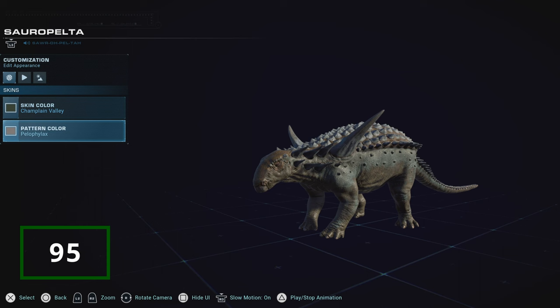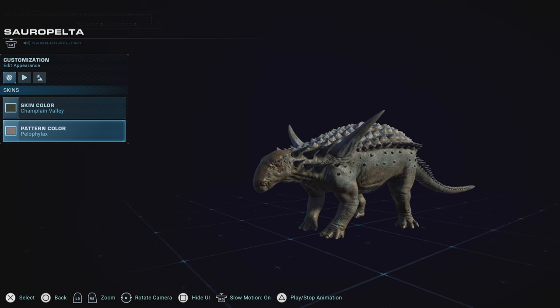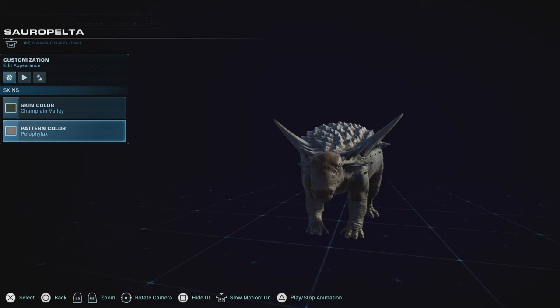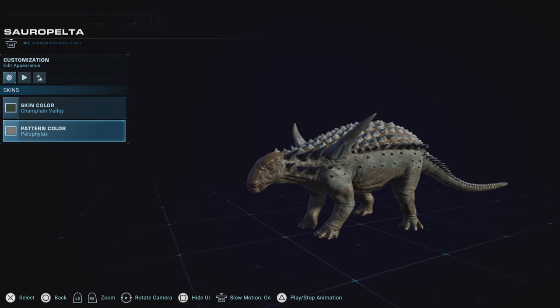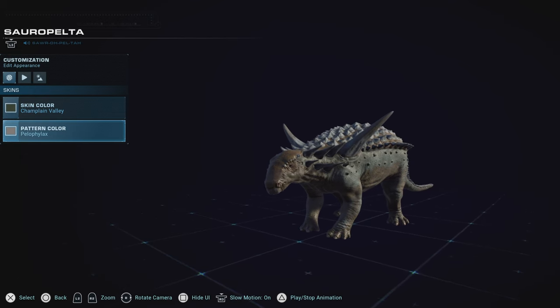Having literally no really good skin, Sauropelta just falls flat. Being one I'm disappointed in, as it's quite a unique dinosaur with his armored spikes and armored look, he should stand out more in the list. But unfortunately, just due to the fact that he doesn't have anything that fits my category of skins too well — other than like one or two — he does not win higher on this list. He's still a unique creature, which I'll always take uniqueness over repetitiveness.